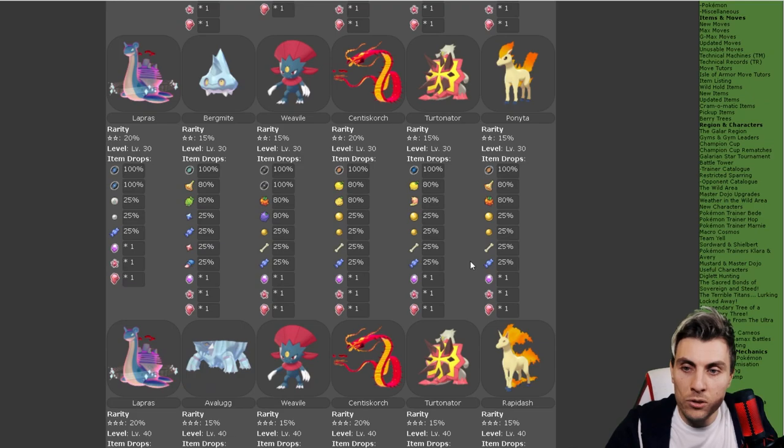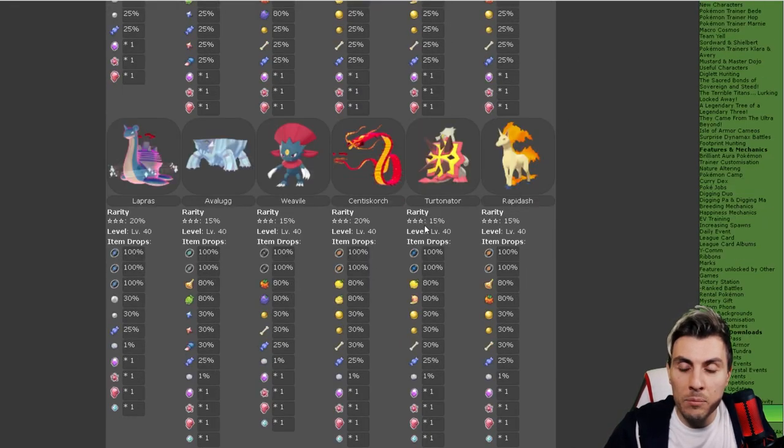Moving down to the two-star raids, you're going to get GMax Lapras, Bergmite, Weavile, and GMax Centiskorch — which is the second GMax Pokemon you'll be able to obtain. That's another one I think is pretty nice to have access to in this event den. Then we've also got Turtonator and Kanto Ponyta again in the two-star tier.